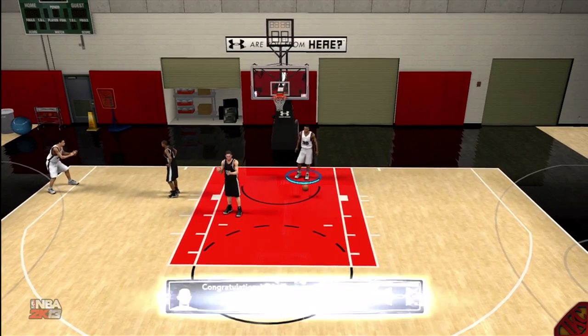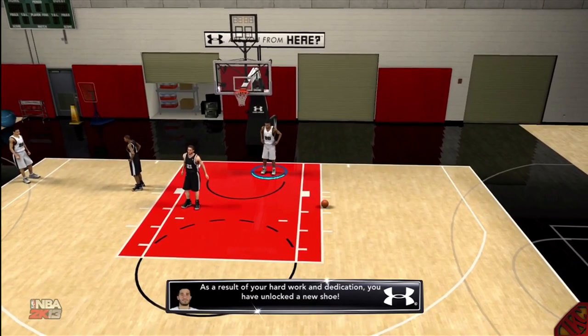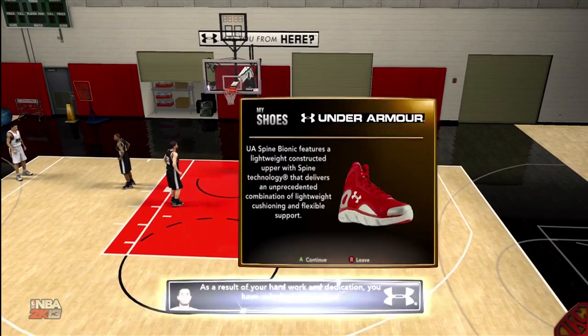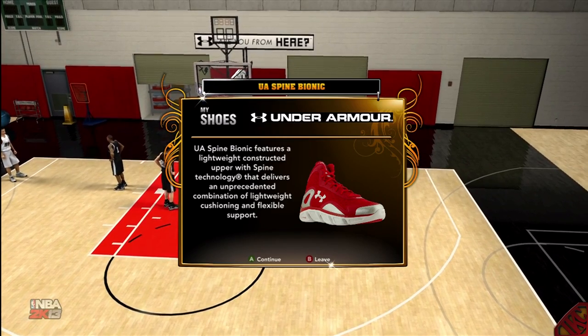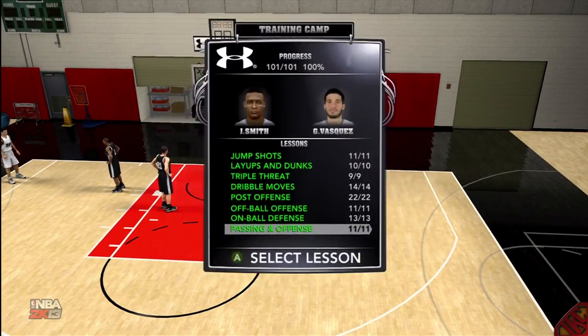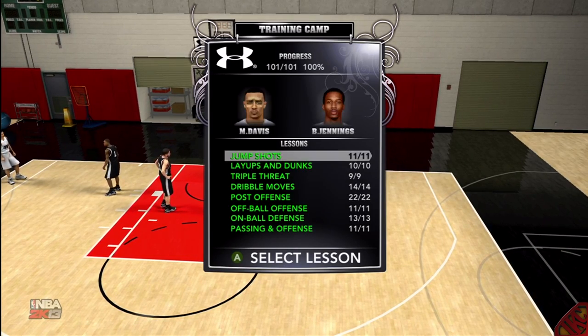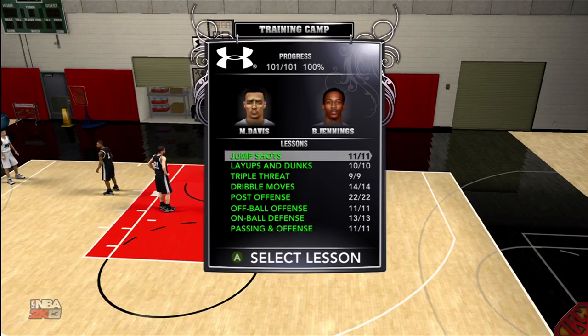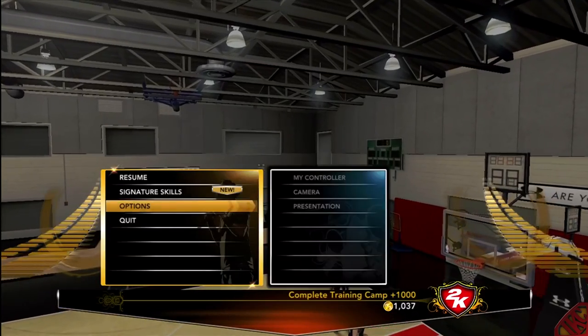All right, my final drill is done. I have completed the underarm training camp — thank you very much. I get a new shoe with that. We're looking at the UA Spawn Bionic. I wonder if I could wear that in my career even though I'm signed with Nike. Now let's see if I get this 1000 VC for completing training camp. All right, let me press A — 1000 VC!